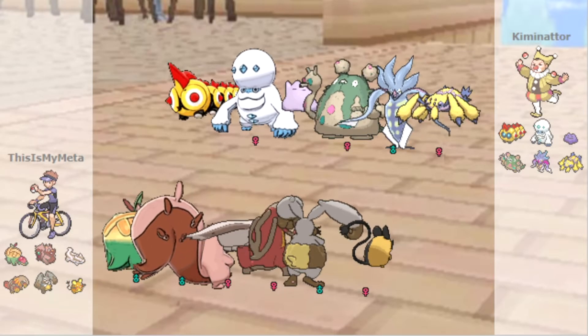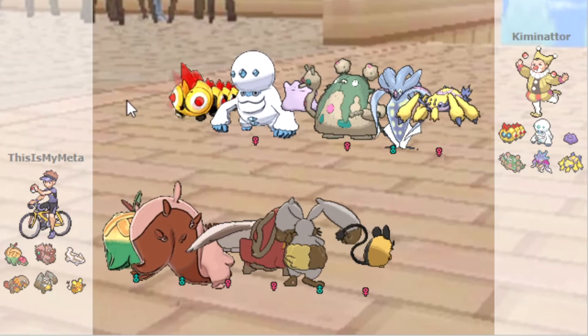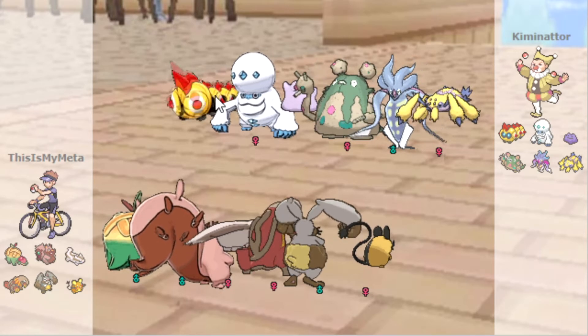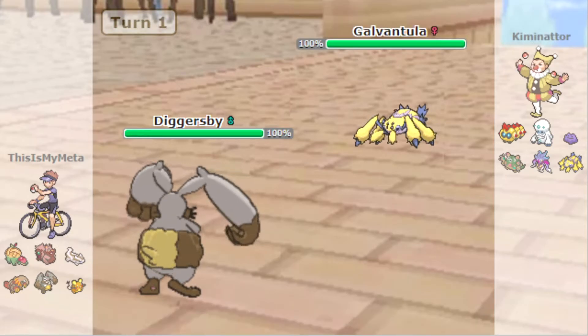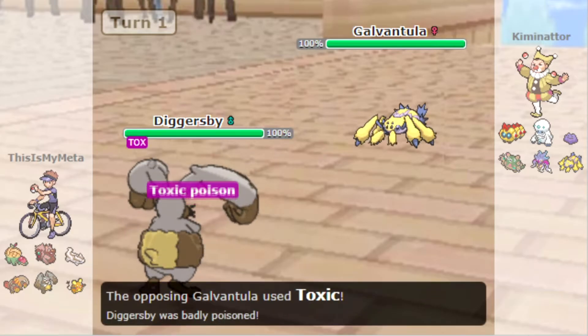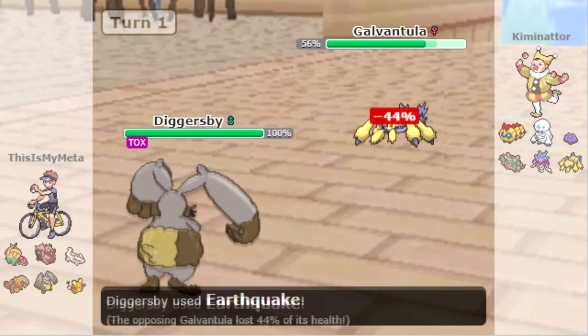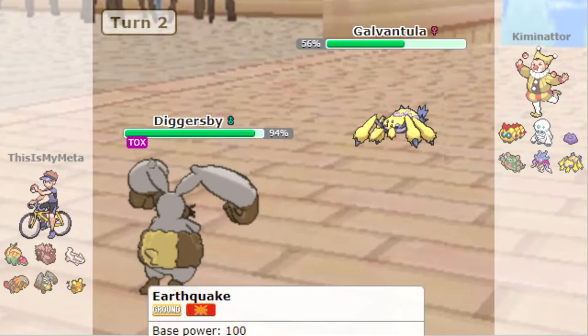Here we go — we are taking this into NatDex AG. They have a pretty decent team. I'm guessing they're going to lead with Galvantula, so we lead Diggersby. Galvantula is pretty speedy so it'll probably get a move off — yeah, they've gone for Toxic. We're going to go for Earthquake. I think we just go for another Earthquake here.